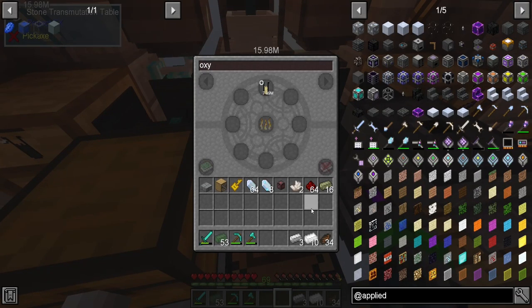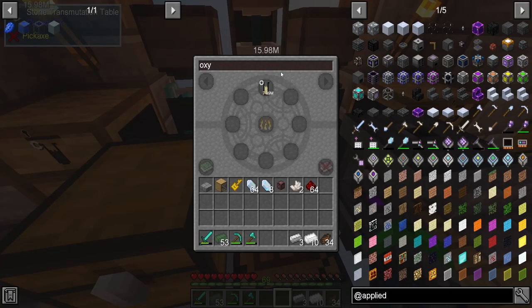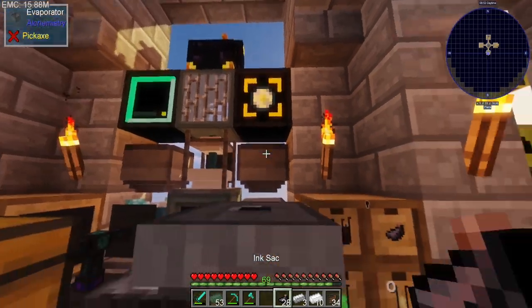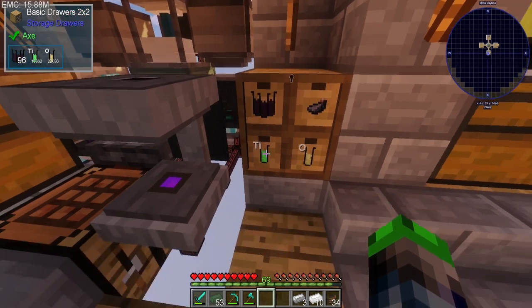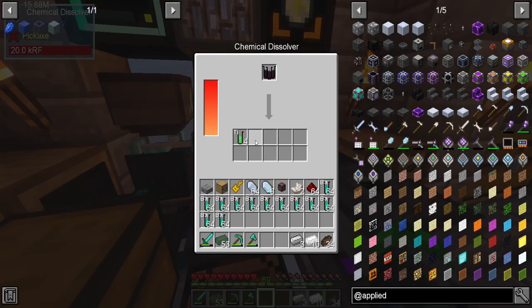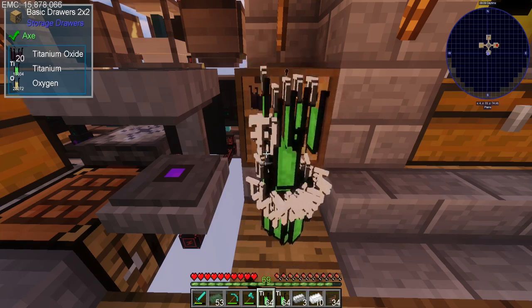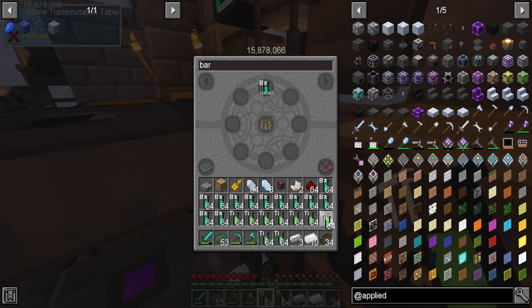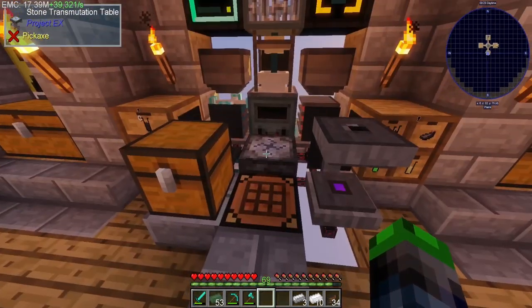We need a bunch of barium as well. I am so sick and tired of having to deal with chests in modded because there are so many different types of items. If you guys are wondering why I have so much EMC, it's because of this: I take my ink sacs, put them in here, this converts it into titanium oxide, then that converts into titanium and oxygen and puts it here. So we have 13,000 of the titanium. If I do this I get a bunch of EMC built up - bam, now we're at 17 million already, there's so much EMC!